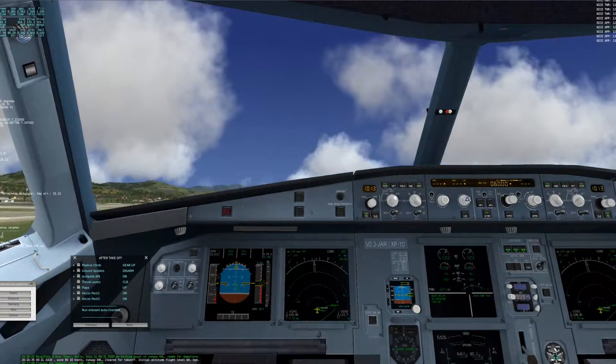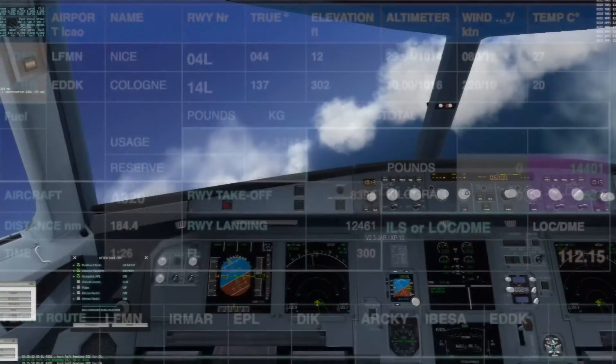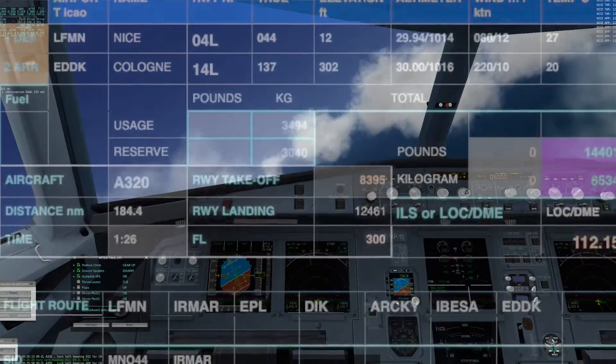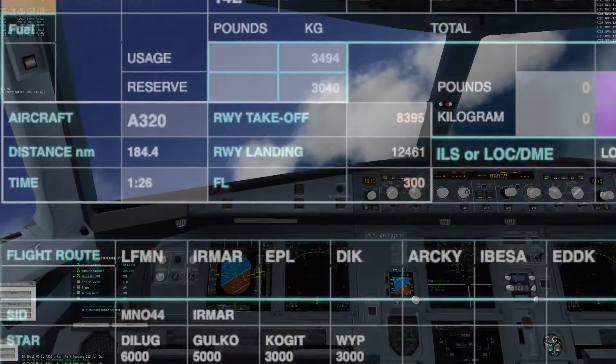It is every time a big step to change from a small cockpit of a one-engine turboprop aircraft to the cockpit of a commercial airliner. Choosing to fly this route with the A320neo makes things easier.